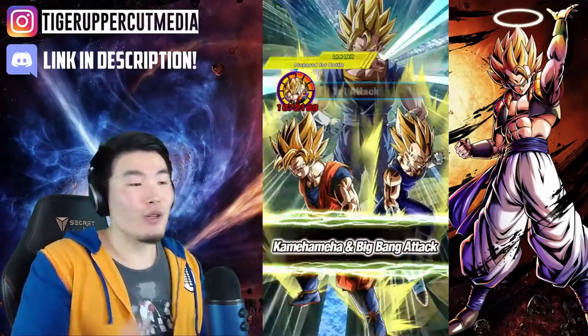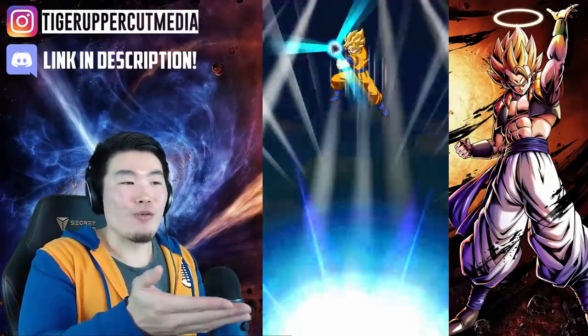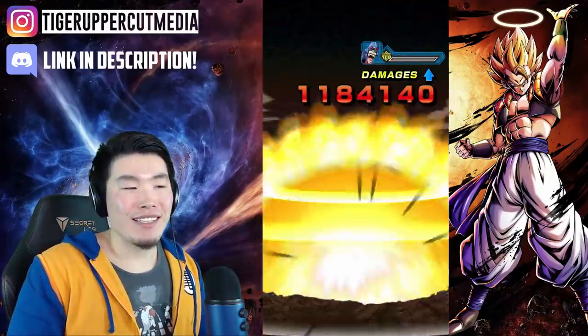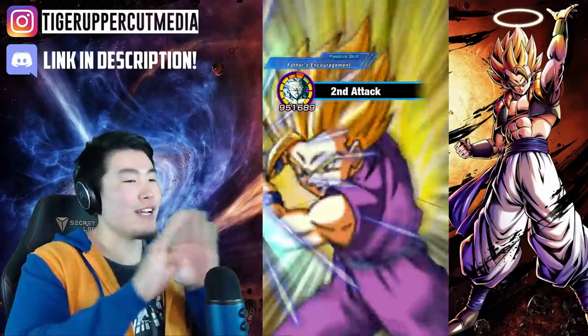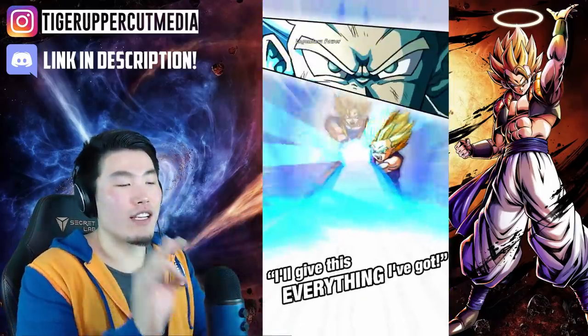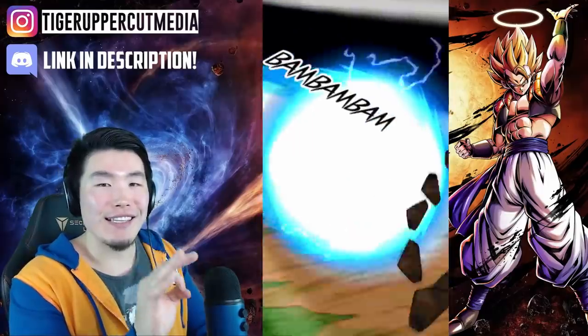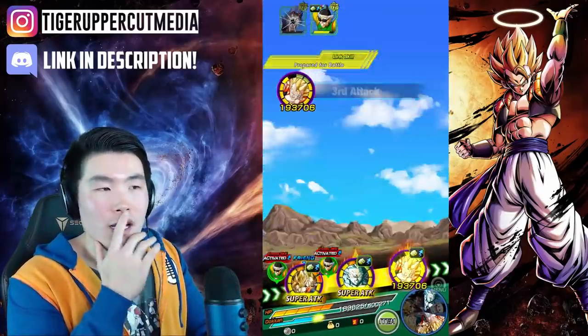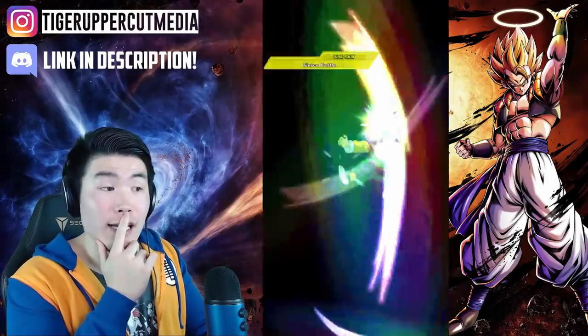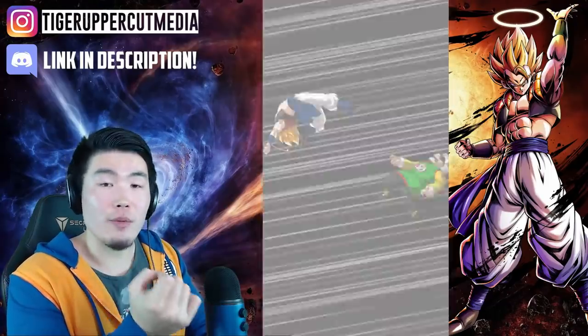This guy just tanked a regular attack for 98 damage — like, what is that? Anyway, they're not the focus here. We are here to talk about Int Goten, and so far he's doing quite good. 26k normal attack tanking is actually not bad for Super Battle Road at all. Now I'm interested to see how much he can tank a super — hopefully less than 80k. I think anywhere around 50 to 80k is actually really good considering usually it would do like 150k or so.